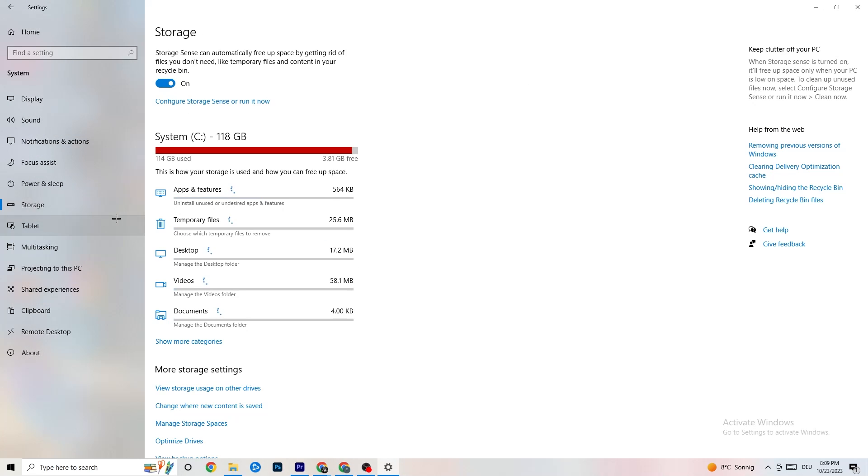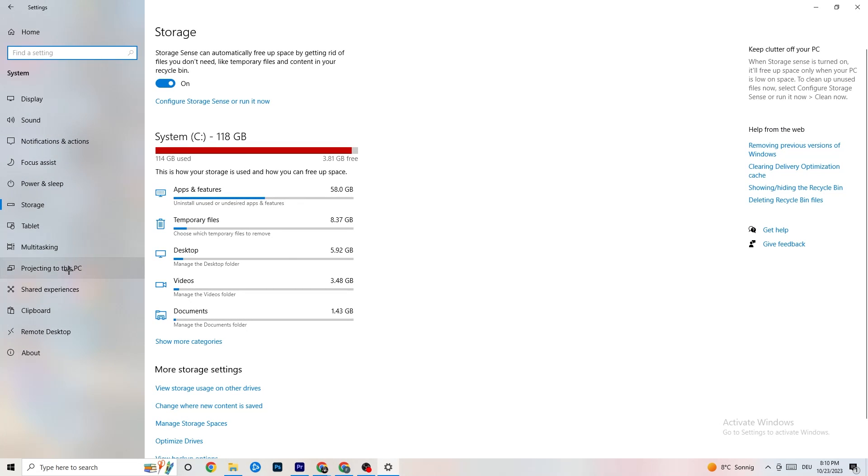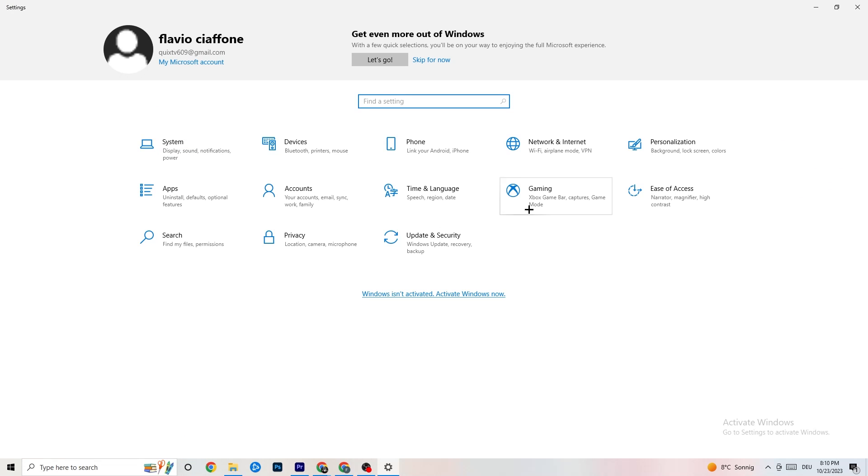Go to 'Storage' in Settings and click 'Configure Storage Sense'. Click 'Clean Now' — this will clear every junk file on your PC. Then go back to the main Settings page and click on 'Gaming'.